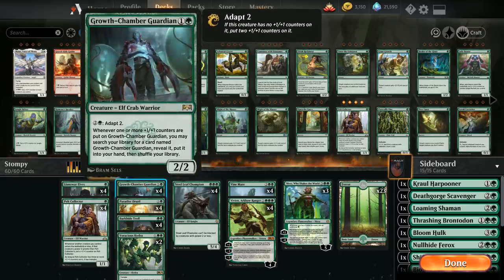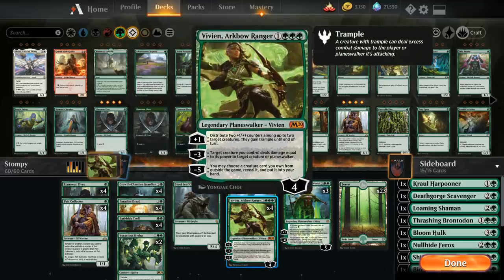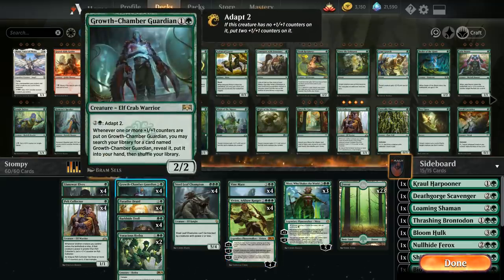At two mana we have four copies of Growth Chamber Guardian — a 2/2 with Adapt two for three mana, meaning we can spend three mana to put two +1/+1 counters on it if it didn't already have any. Whenever one or more +1/+1 counters are placed on the Growth Chamber Guardian, we can search our library for another copy, reveal it, and put it into our hand. This chains multiple copies together and gives us card advantage. It has great synergy with Vivian's plus one — even if the Guardian already has a counter, putting an additional one with Vivian still lets us search up another copy. It's only the Adapt ability that requires it to have no counters.